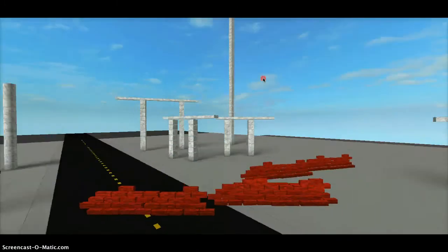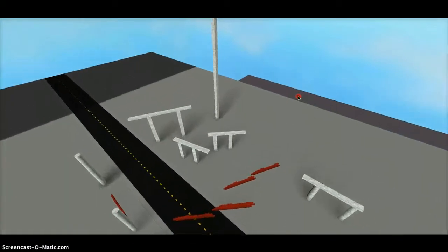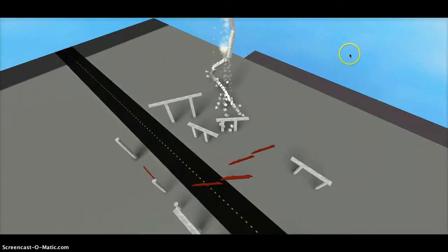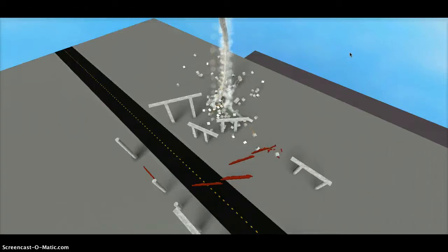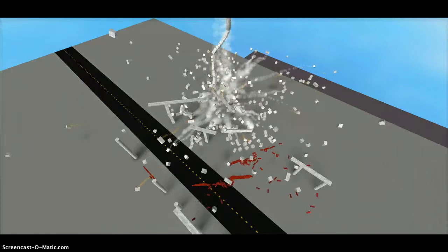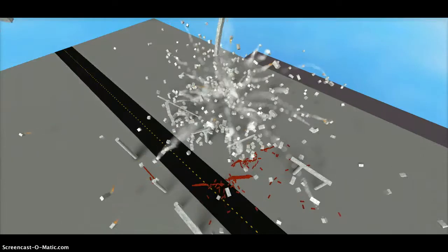I'm going to show you guys from an aerial view. This is a map I'm working on. I just felt like adding that tower there for fun. Yes, there will be destructible stuff on this map. I need to work on how to script and how to make the map reset after a while, but here it is from an aerial view. That's all that matters right now.